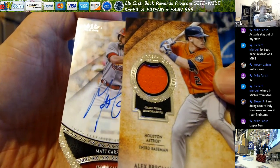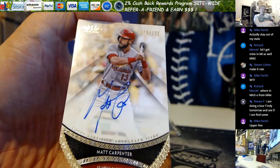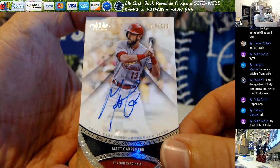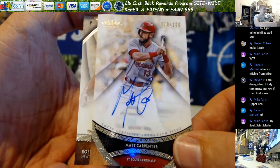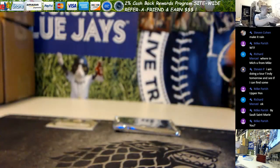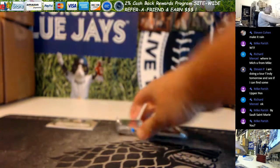Bregman 331 - who can name the movie? Come on, I know you guys know it. Matt Carpenter, nice auto out of 100, short print. 78 out of 100, and Summon for the Mets out of 300. Carpenter's a nice card. Here we go, final pack.